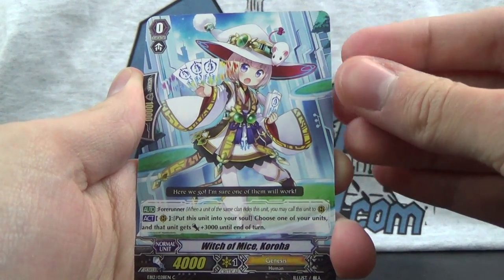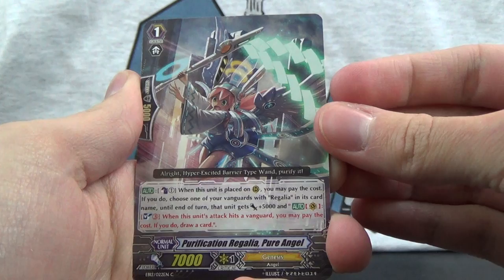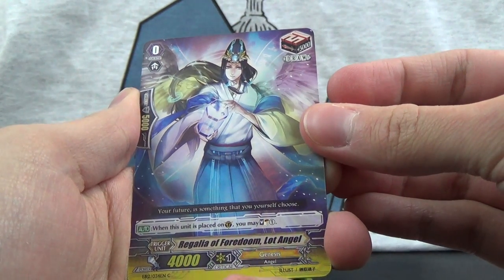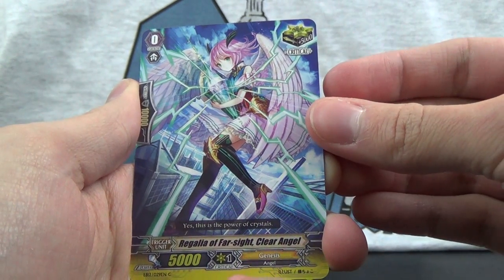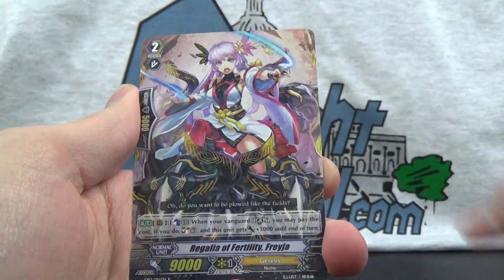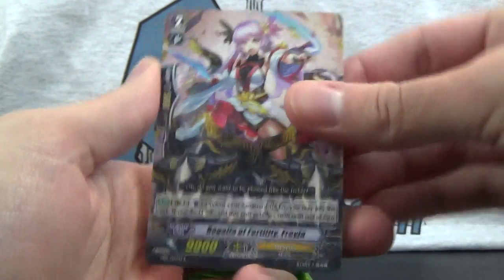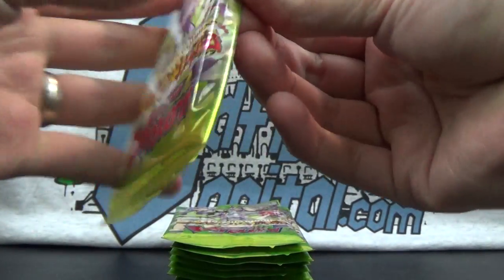Pack 1: Witch of Mice Coroha, Purification Regalia Pure Angel, Regalia of Fordoom Lot Angel, Regalia of Farsight Clear Angel, and Regalia of Fertility Frejah. A lot of Regalias, obviously.